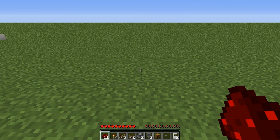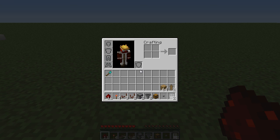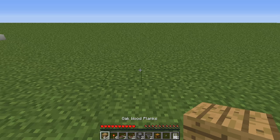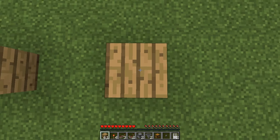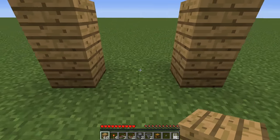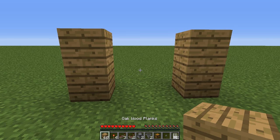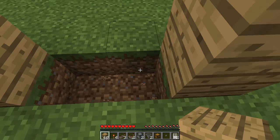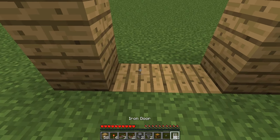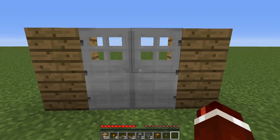The first thing we're going to do is place our doors, because this is going to make it a whole lot easier for you to actually position this in your house. We're going to create a two-high pillar with our blocks, then leave two spaces, and then another two-high pillar — this is essentially going to be your closet. Go ahead and get your doors, dig out the two blocks below, place two blocks below them, and then place your doors on top of them. That will save you from breaking them later on.